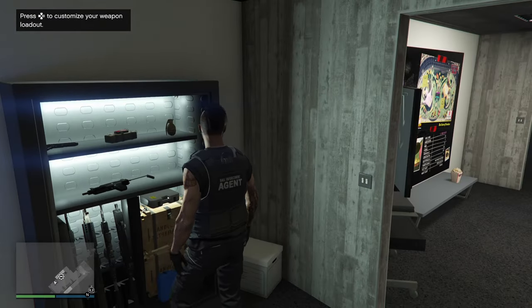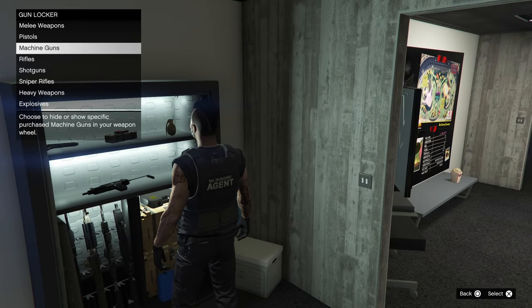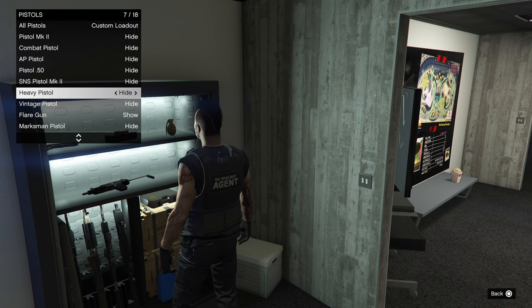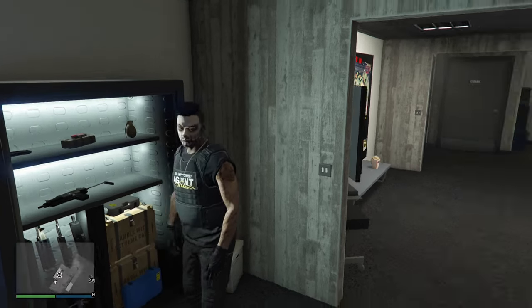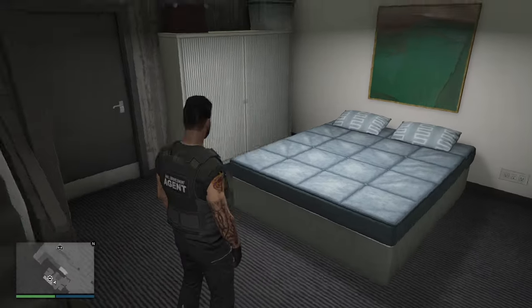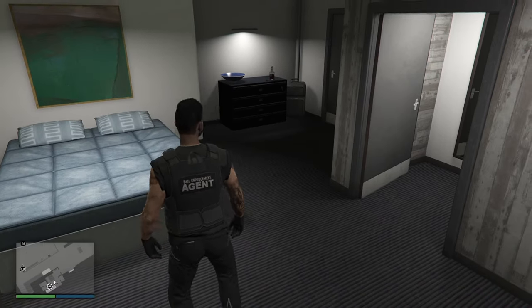Over here we've got a weapons locker — same as you would have in other businesses. You can customise your weapons wheel by hiding particular weapons you don't want to see. You've probably got one of these in another business but you can come here to do it. And downstairs here is your personal quarters if you purchased it, so you can spawn here.